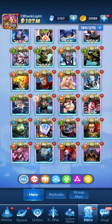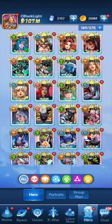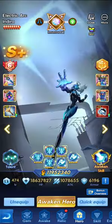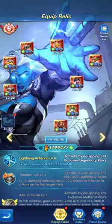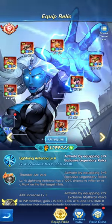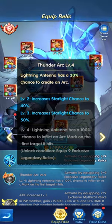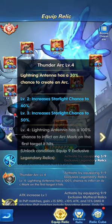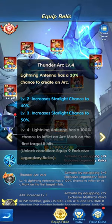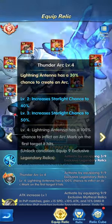One last example we're going to be given for another hero that's in the process of being built. Just one relic remains for Indira, and then her lightning antenna has a 30% chance to actually be created even more. But at level 100, it has a 100% chance to inflict an arc mark on the first target it hits. So that level 100 can really make a difference.